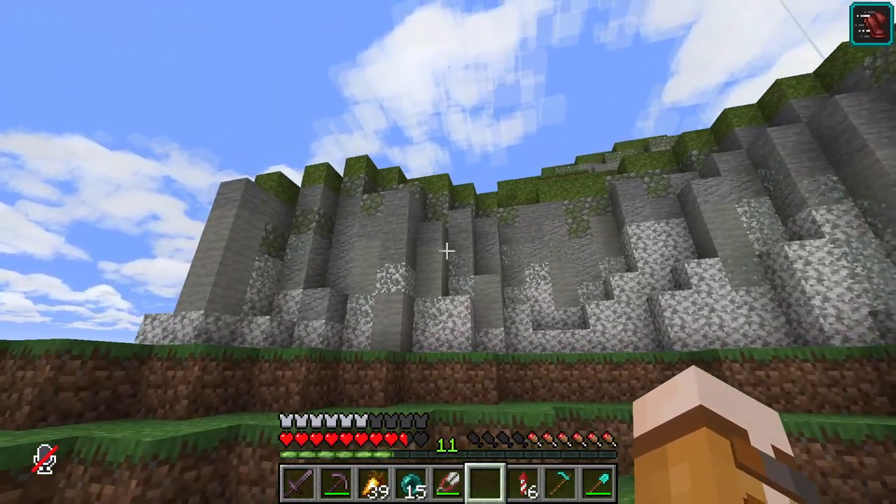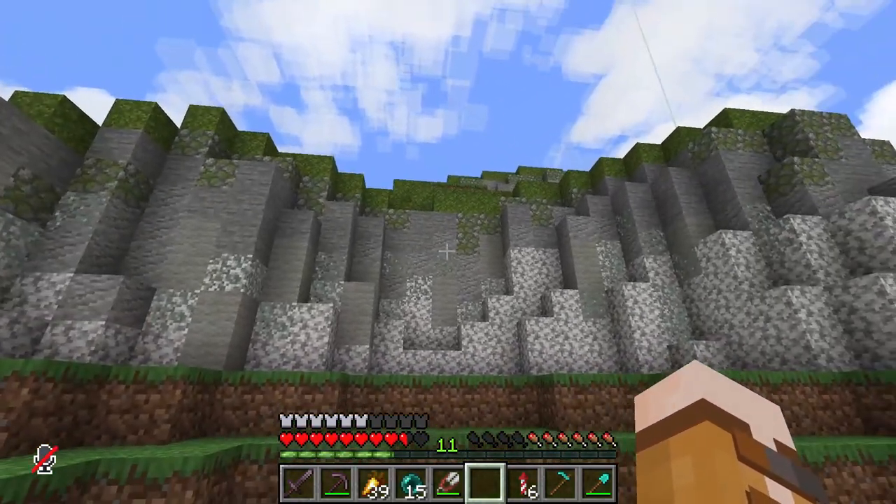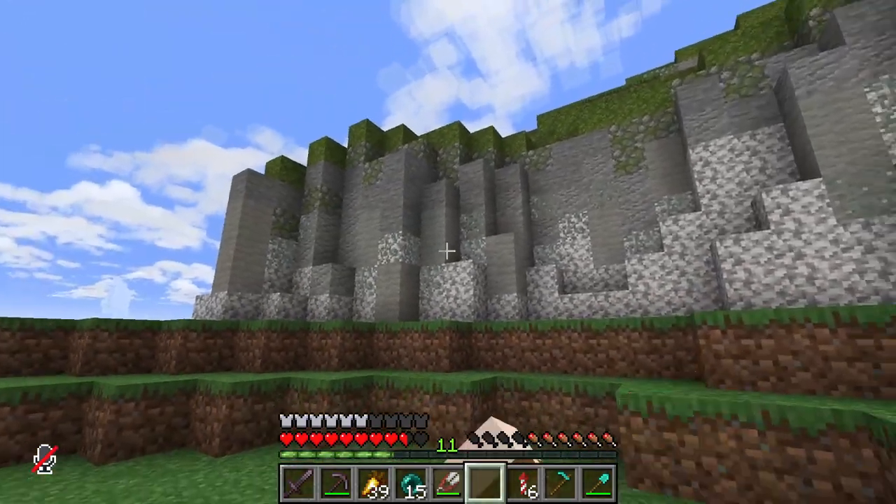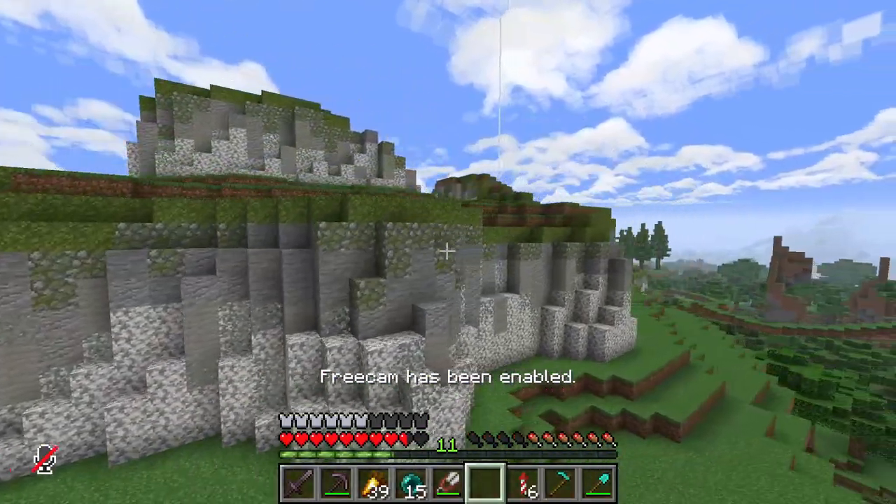I feel like over here I need to get a bit more mossy cobblestone — I think it's lacking. I've got a lot of lichen but not much mossy cobblestone, but I've got enough light grey wool. I think it's very nice.